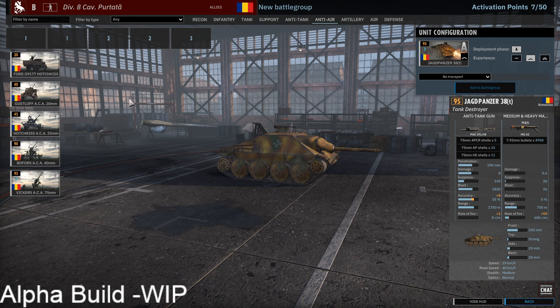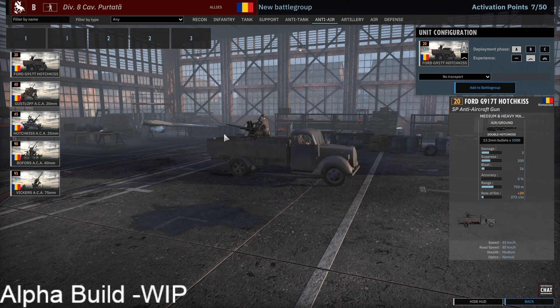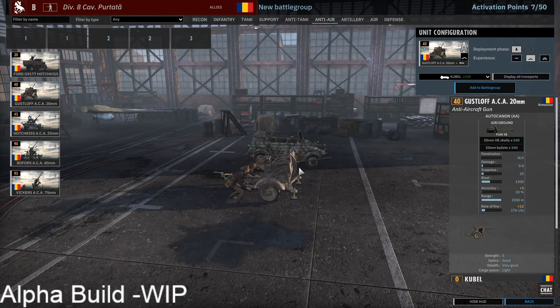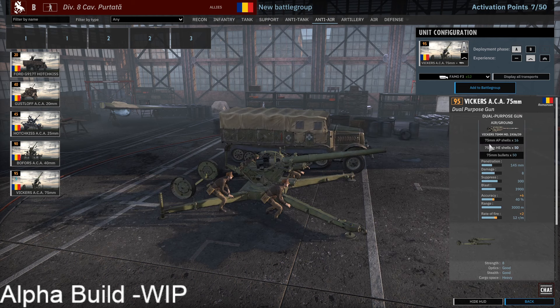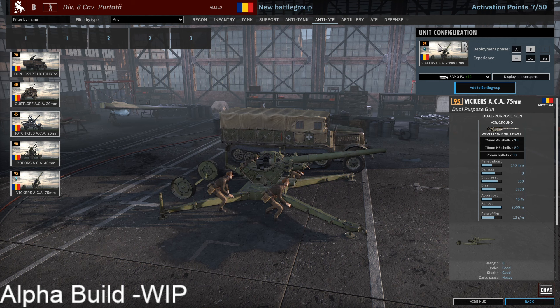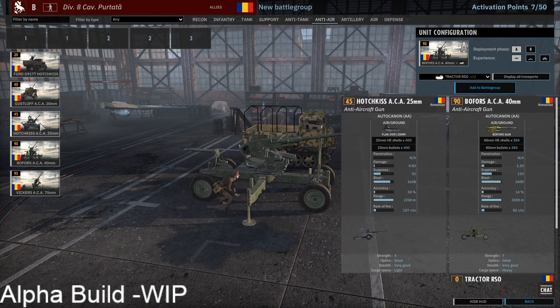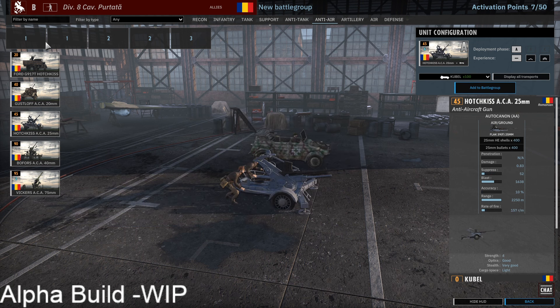Anti-air is really versatile as well. You get Bofors, a card of Hotchkiss 13mm (which I wouldn't recommend), neither would I recommend the Gustav or the German 20mm Flak 38. But the Vickers 75mm has AP shells with 1,750m range and decent penetration — it can help with anti-tank a bit and is good at dealing with planes thanks to its high rate of fire. Together with the Bofors and 25mm, you have a good loadout for the first four anti-air slots.